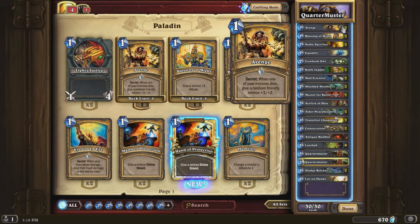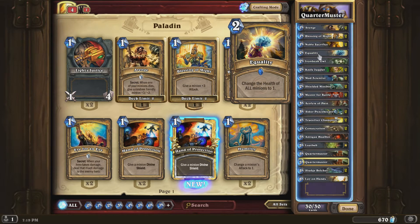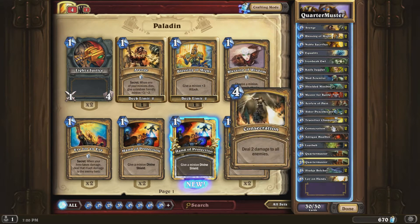Two Avenges - love that card, it's so good. Two Blessings of Might, two Noble Sacrifice. These work so well together - if you manage to get both of them down and get a one-drop minion out, Noble Sacrifice and Avenge work so well together. Just one Equality, because you don't really need that too much. And we do have two Consecrations.